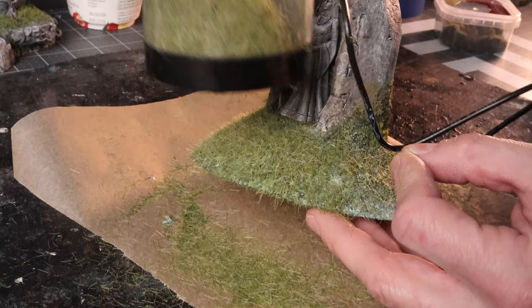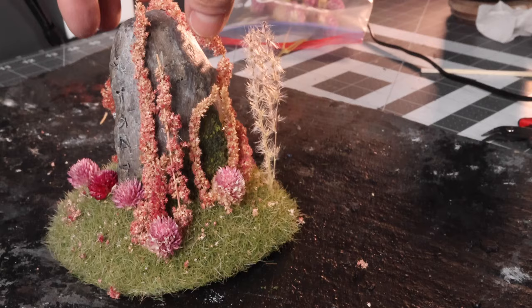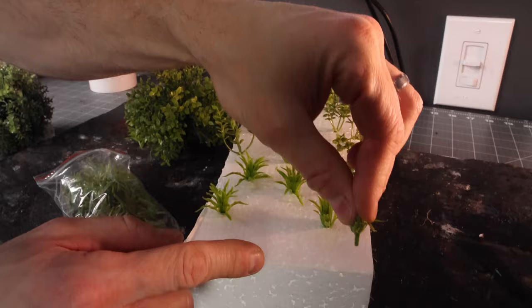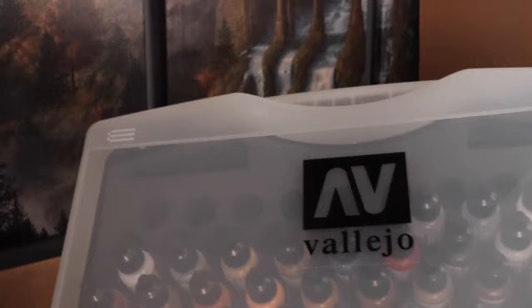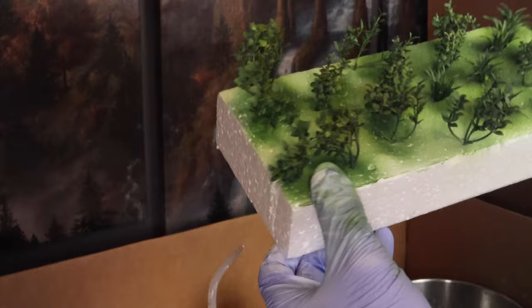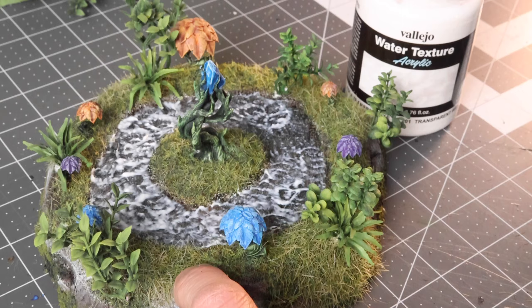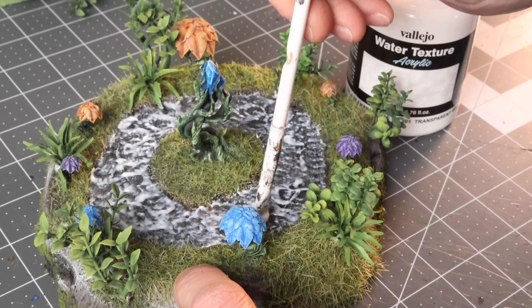For this piece, I don't have miniatures all over it so I decided to break out the static grass applicator. These are a bunch of plants I received from some viewers and some items I picked up on vacation with my family. I wanted some more plants — these are just regular aquatic plants, but I really don't like the way they look color-wise. Vallejo had sent me some airbrush paints, so I break out the airbrush and hit them with a dark green, a lighter green, and then a yellow to achieve this final look. I use some tacky glue, poke a hole with the clay sculpting tool, and stick them right in place. Then I break out the Vallejo water texture, stipple it on with an old brush, and it adds a really nice wavy look to the water for the Oasis.